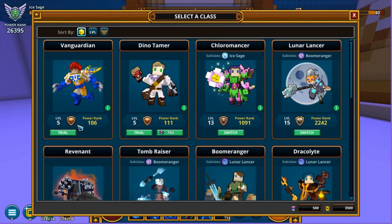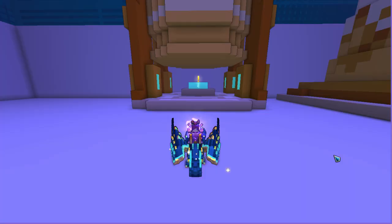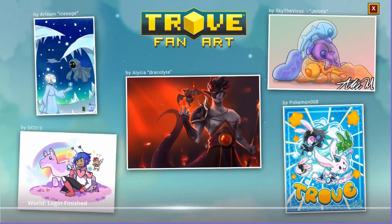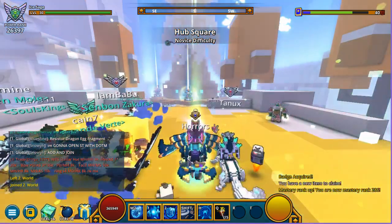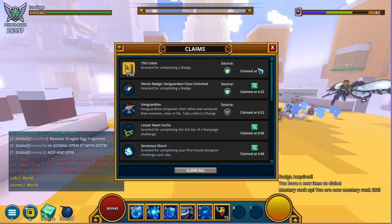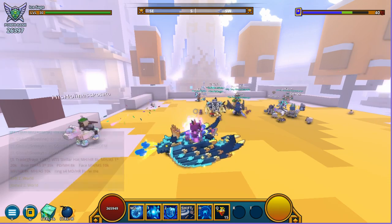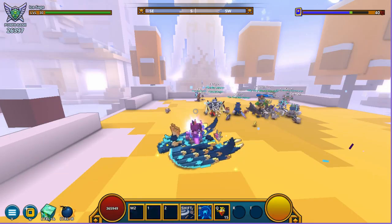Now for a little tip: as you can see it says 'trial' right here — you're gonna have to join another world if you want to receive your class. Trove has this little visual glitch and bug, so you really have to join another world. As you can see, there we go — we've reached the next mastery level, got a badge, and Vanguardian is unlocked. We're just going to pick him and there we go.